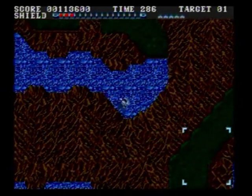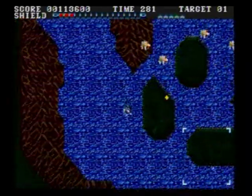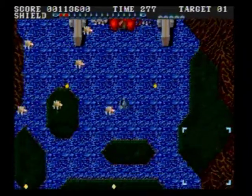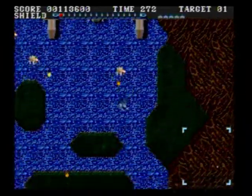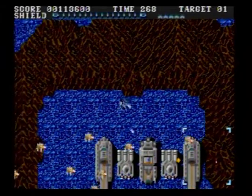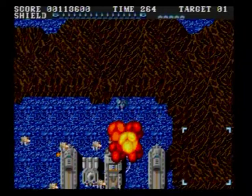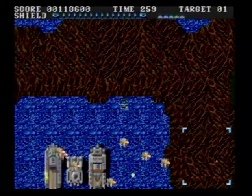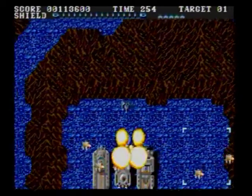I can cross that, but I can't cross the other thing - whatever. Can I just fly past? Can I take him out like this? That's funny. I've exploited a fatal flaw in this boss.